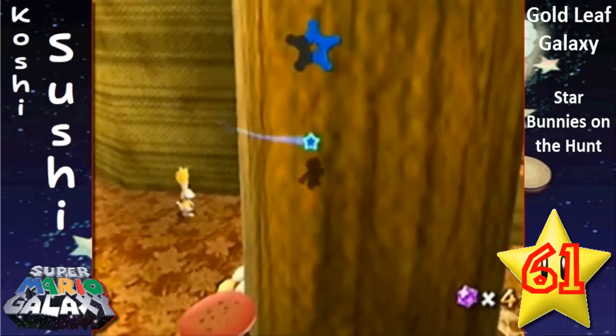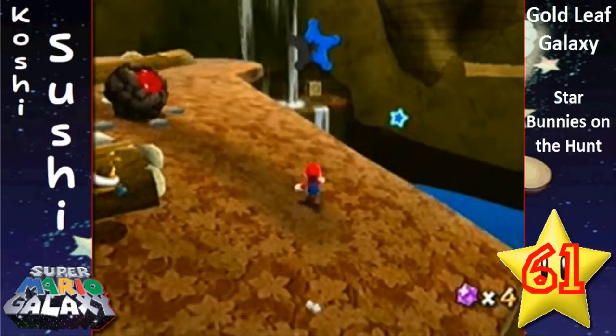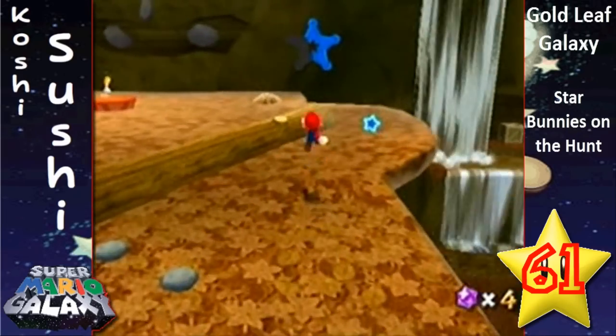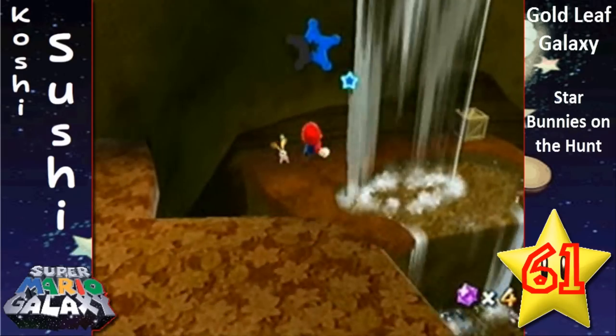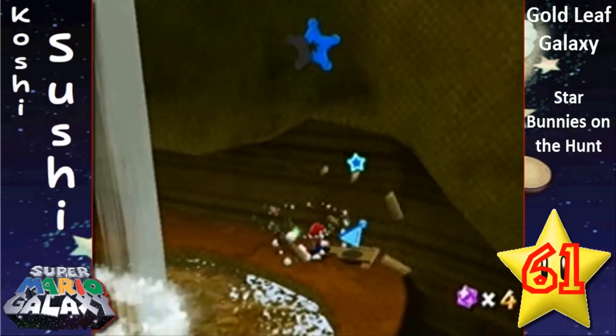Blue pull star pieces — yes! Now you're going to have to find the other three. Hopefully I can find them; I do remember some of the locations. I remember one is under this box, which we can get — there we go.